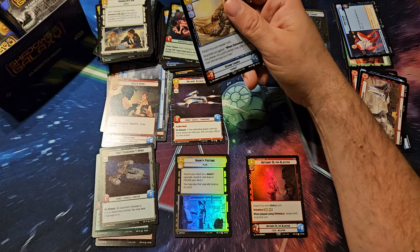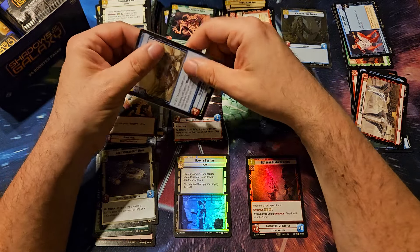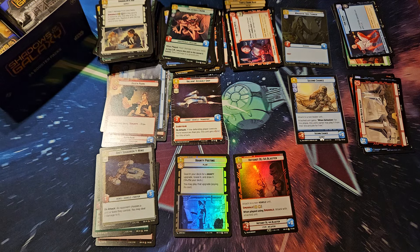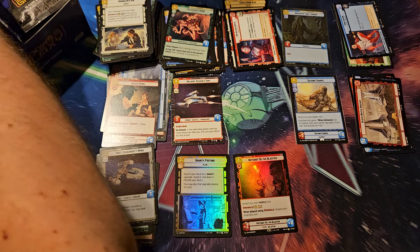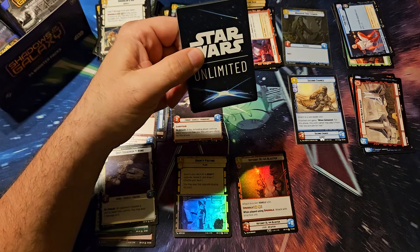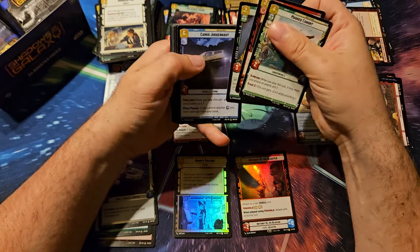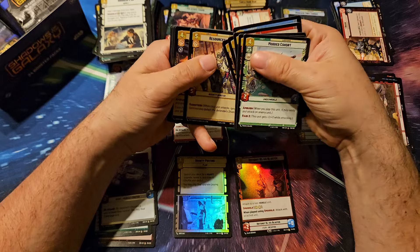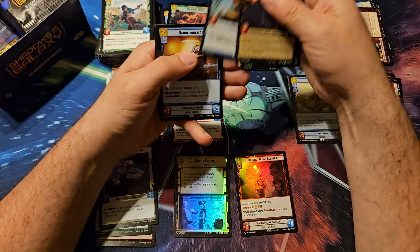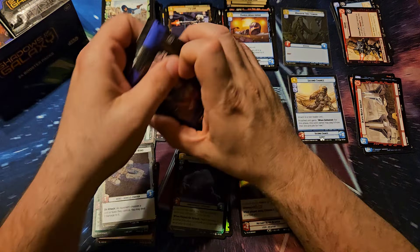And second chance. All right, this is the last legendary I needed to hit, and I hit it in the last box of the last case — or case one. And that's number two now. And some Mandalorian armor. And a Jabba's Rancor in foil.